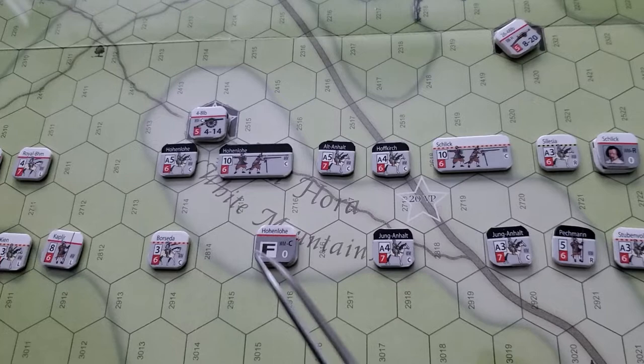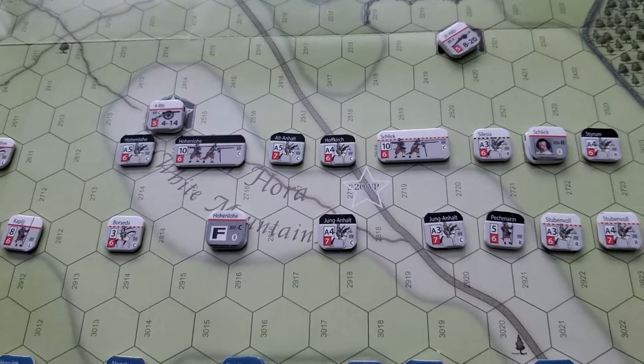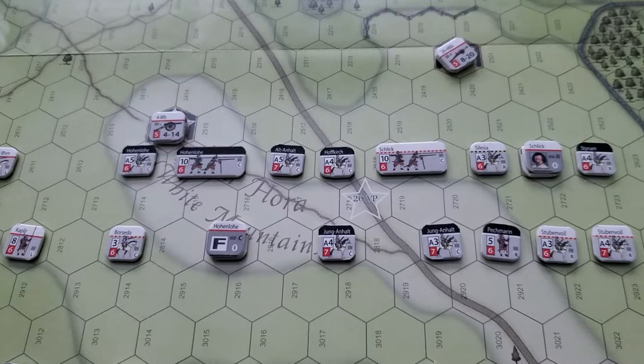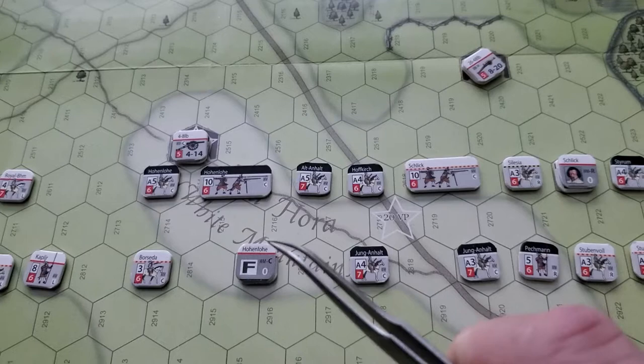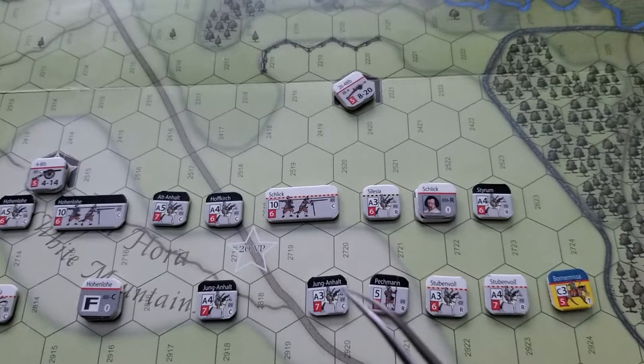Let's go over to the Protestant center. Their wing commander, Hoen Loi, starts on his Finnish side. In fact, all the Protestant leaders start on their Finnish side in this scenario, meaning they cannot activate in the first turn. This is just to simulate how the Protestant leadership was slow to react to the attack. They have some heavy infantry, some heavy cavalry, some light cavalry, and another light four-to-eight-pounder gun up in an emplacement.